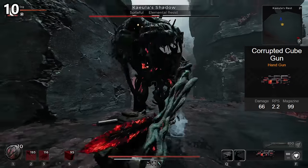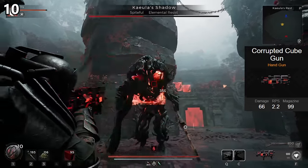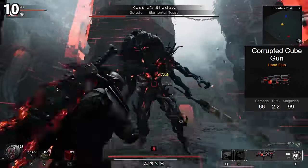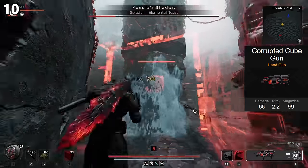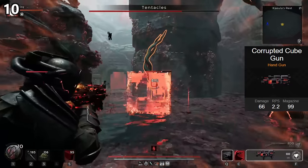On top of that, the projectiles don't seem to be working correctly at the moment, and at least half of them deal zero damage. This seems to happen when two cubes hit the same target at the same time — obviously a major issue. Then there's the mod: you conjure a large cube around yourself that is affected by amplitude, greatly reducing heat generation and generating missing reserve ammo, which is kind of cool, and it lasts a good amount of time.